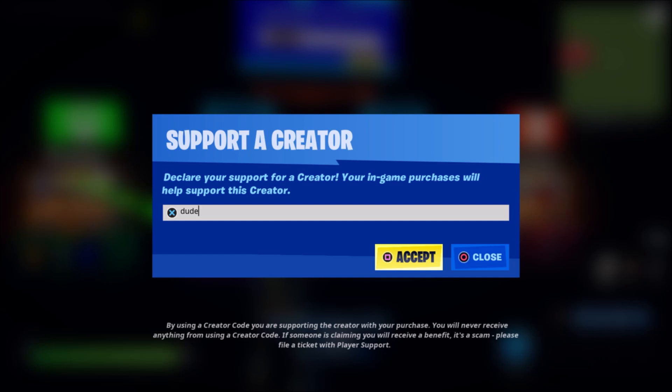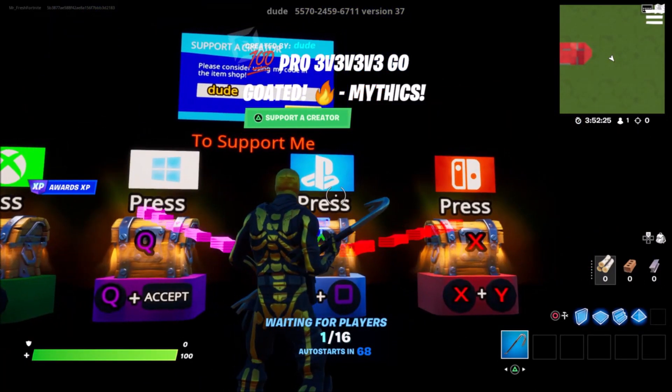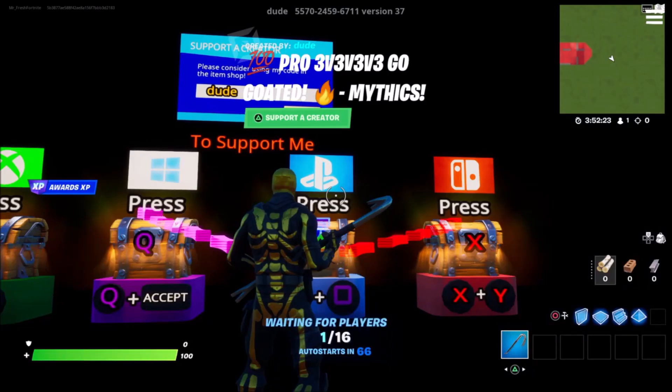just make sure you come into support creator and go ahead and put in code Elijah. If you guys go ahead and do that, you're a bloody legend. But actually, when you spawn into a room that looks like this, come into your settings, come down and press start game.